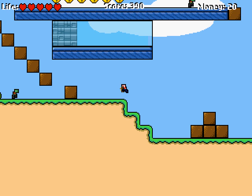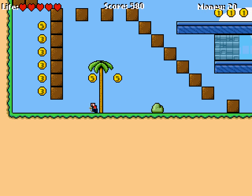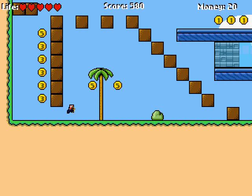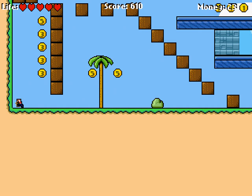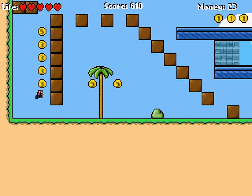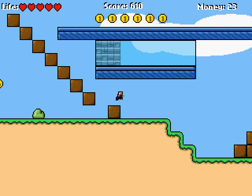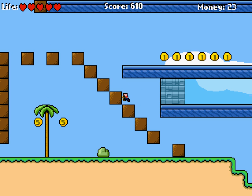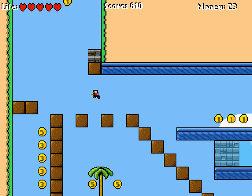You want to collect as much money as you can, because with money you can buy weapon upgrades — how much damage it does — and you can also buy your jump power. You want to collect as many coins as possible. The more coins you got, the better, because you can upgrade.